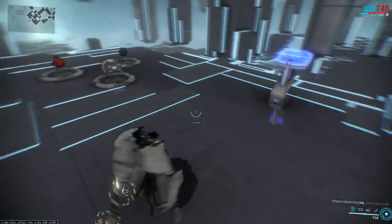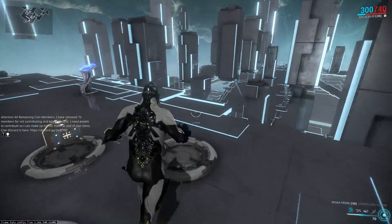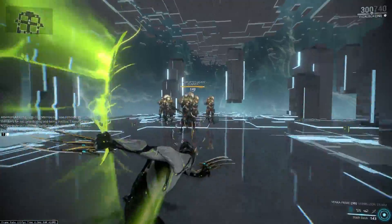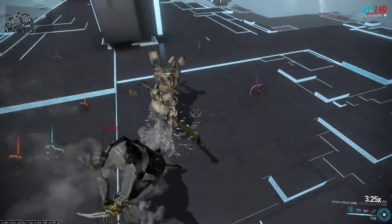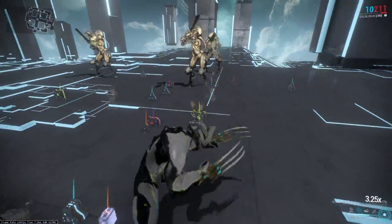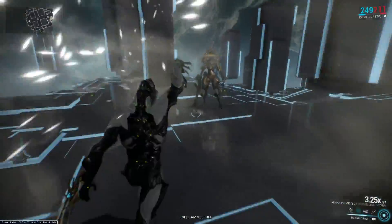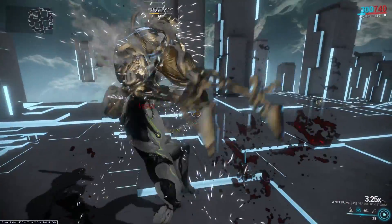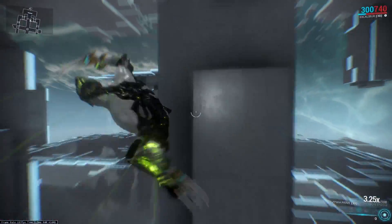If you want to talk about a really good weapon to use with this, probably the Venka Prime. I don't think Surging Dash counts toward its 3x combo multiplier threshold specifically, but it does build the combo faster because the Venka Prime has an increased combo multiplier mechanic. I'm already at 2.5x, then 3.25x — and it just starts red critting immediately. You can see me red critting faster and faster.